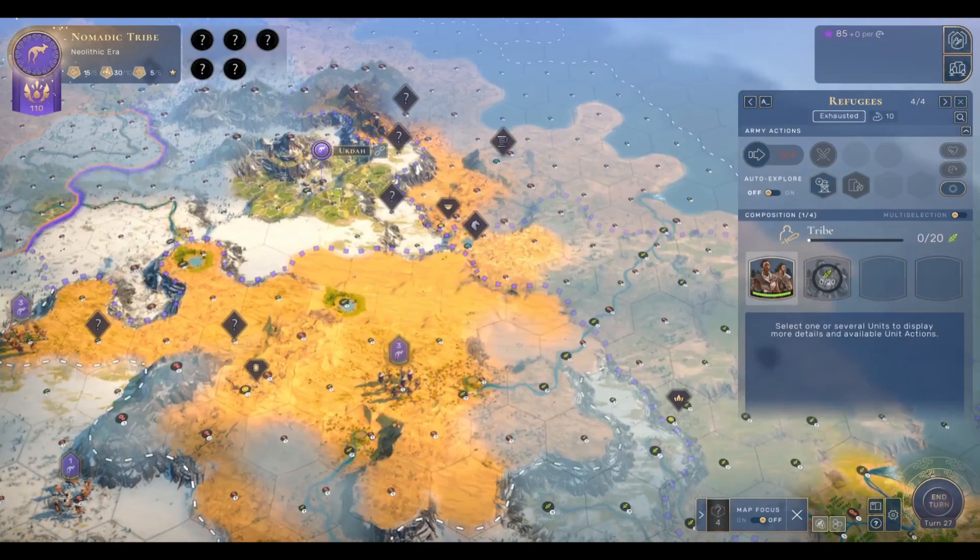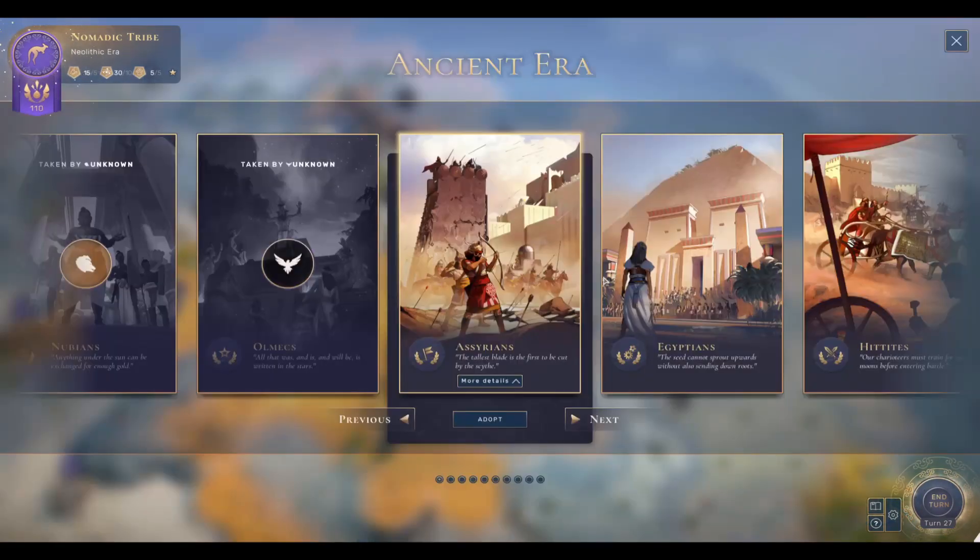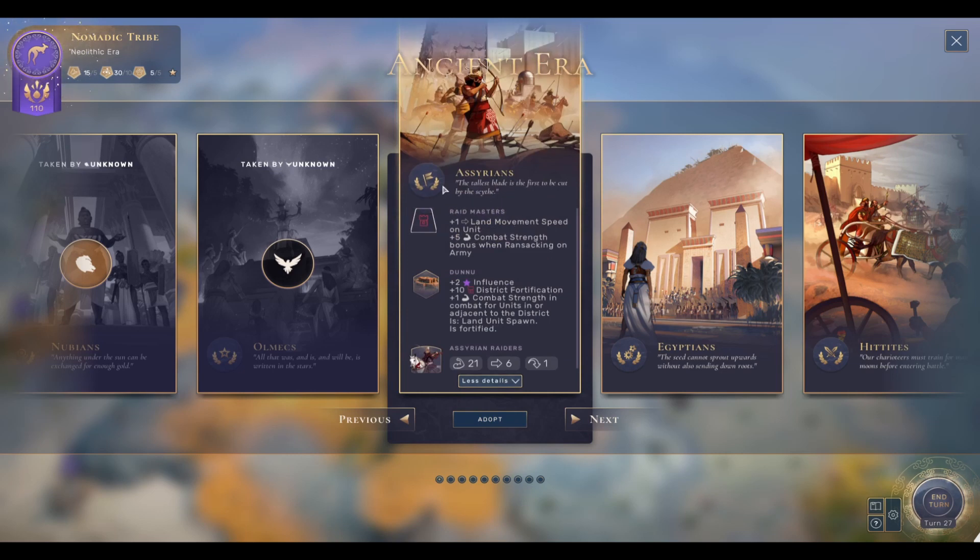Now, it's possible that you could get one of the other stars first, in which case you might delay your outpost being converted into a city or be lower on the order to pick your culture, but I think that it is totally worth it.